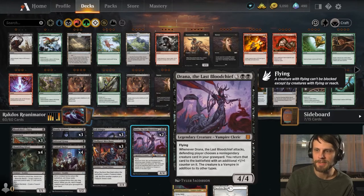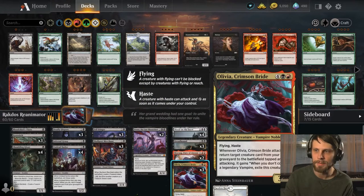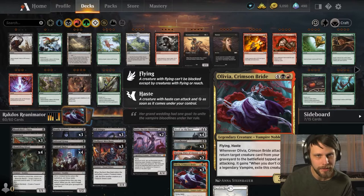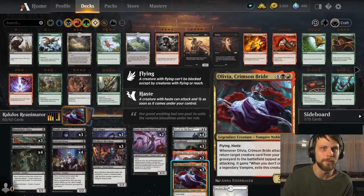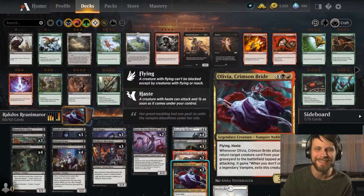Now, when Drana attacks, the defending player chooses a non-legendary creature card in your graveyard. You return that card to the battlefield with an additional +1/+1 counter on it, and it's a vampire in addition to its other types. This really helps with the Olivia, Crimson Bride synergy. The downside I've found when playing Olivia is you get her out, get a solid attack in, but the opponent just removes Olivia — it's an immediate two-for-one because they also kill whatever you brought back. Drana helps with that, as she's a legendary vampire.